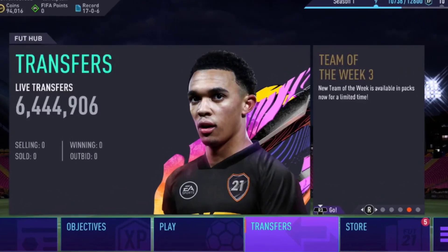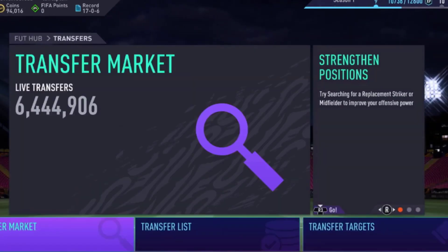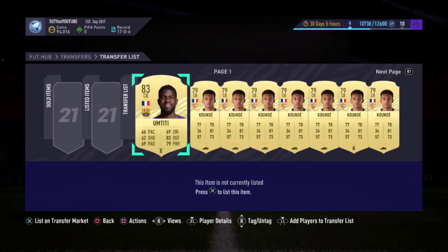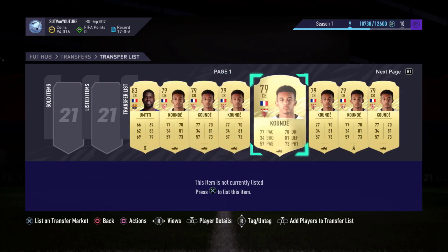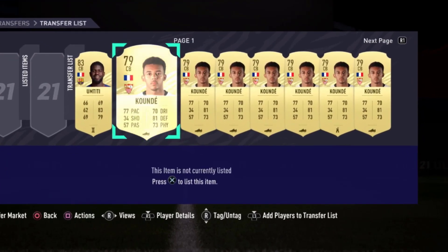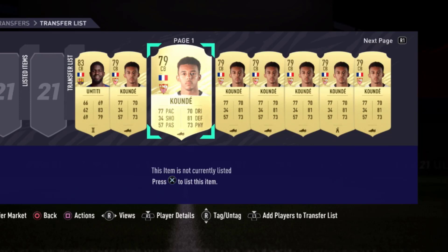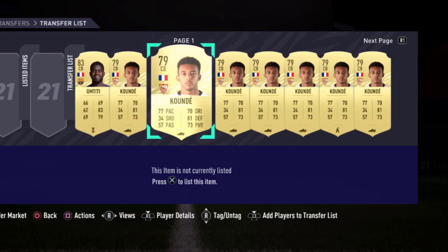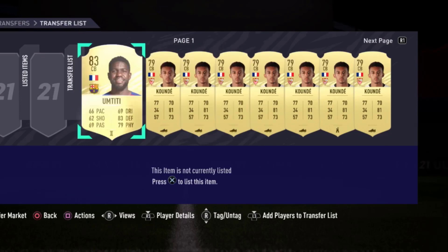Hi guys, welcome to a new video. We are here again with a sniping filter and I will tell you the best sniping filter I use now. French players go for a lot of coins — even low-rated players go for a lot of coins because of SPCs and also because of quads. So many players use a French squad.